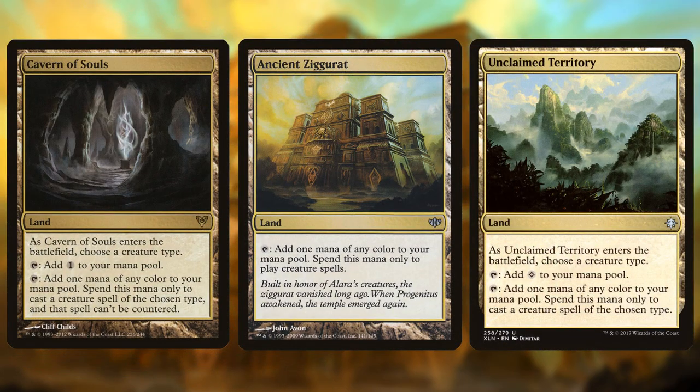Since the release of Ixalan, modern tribal decks have had access to three different lands that can tap for all five colors. Those lands are Cavern of Souls, Ancient Ziggurat, and the recently released Unclaimed Territory. This is 12 lands that can tap for all five colors if we play four of each. Unfortunately, since we play on a budget on this channel, we will not be playing with the Cavern. But even with just the Ziggurat and the Unclaimed Territory, you have eight lands that can tap for five colors, and that really allows us to stretch into a bunch of colors. I think this mana base is going to fix the major problem that zombies have.